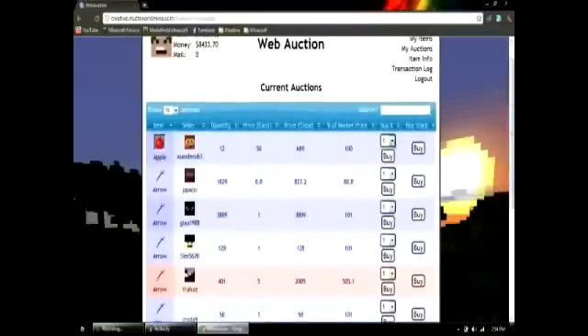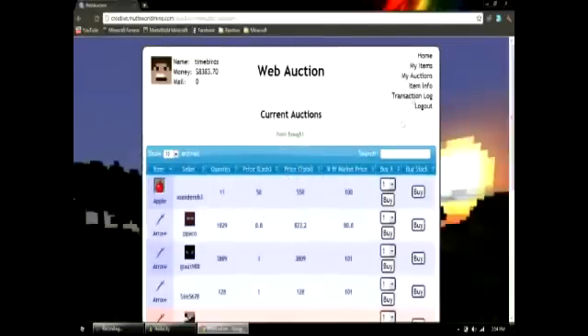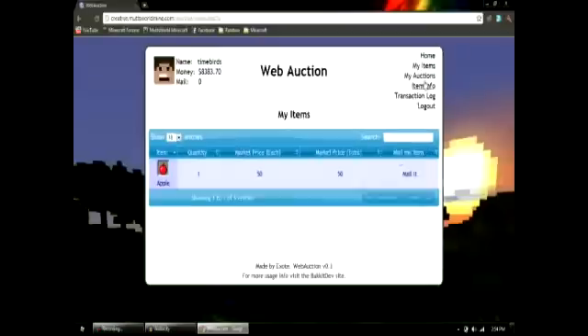Search for what you want there, and then click it to buy it. It is just that simple. Of course, you have some sorting options, but the main thing is that when you find what you want, you click on it, you buy it, and then you go up to My Items in the top right-hand corner. You'll see a list there of all of the items that you've bought. You click Mail It — not that difficult.